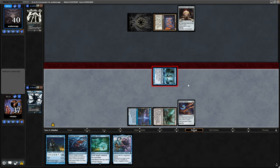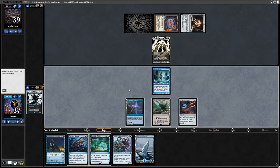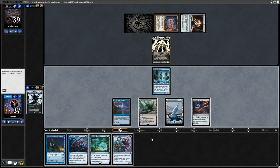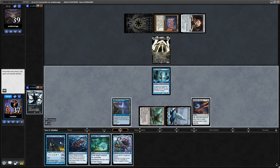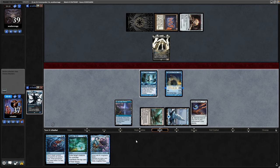Might as well swing in and peck our opponent as well. Okay so thanks to the fast mana there is a turn two Elesh Norn. We get a land off the top as well - that's really good. I think we're best holding up removal for the Reality Shift, and that can go on Elesh Norn in response to a creature being cast, which means we've got two mana free. We'll go for the Lighthouse Chronologist.